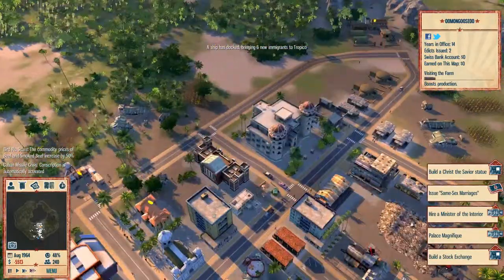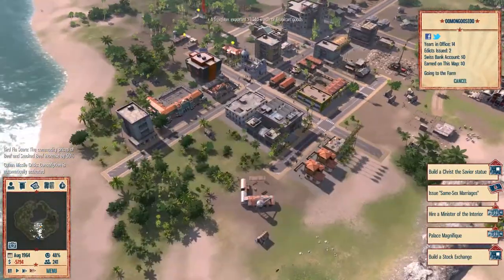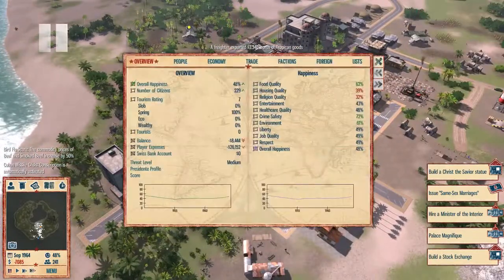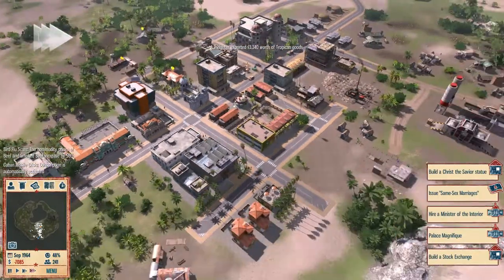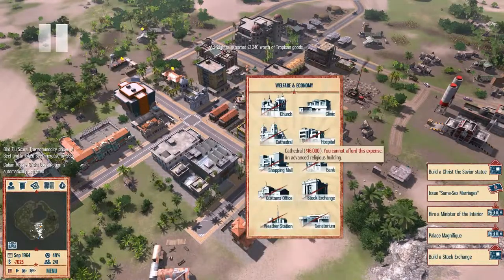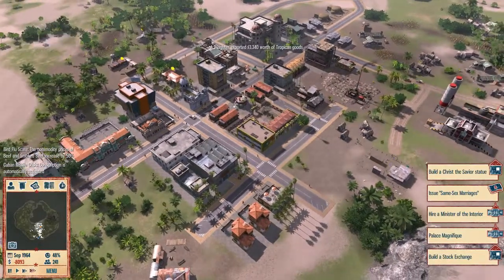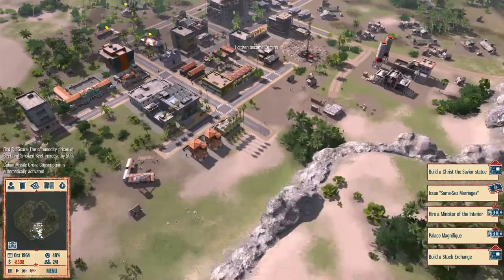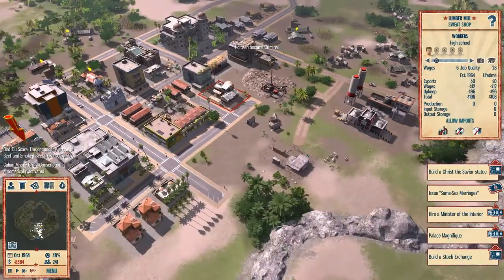Let's see what we can improve while we wait. Housing and religion both need help. I could probably build a second church or a cathedral, but I don't have the money for that. As for housing, I could build another tenement up here - maybe here or here. Either way, plenty of places to put that.